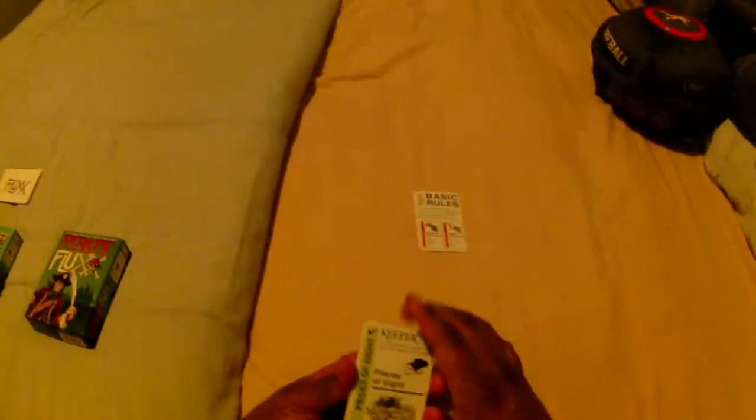The last one is Pieces of Eight. The reason I've got this one is because it has another icon — there are two icons in this particular game. This one's the Booty Icon — that's what that stands for, that's Booty. So you'd have a goal card that has Need Something and Booty. So if you have anything that has this icon, you've won. So that's Pirate Flux in a nutshell — some choice cards to keep an eye on and how it differs from Star Flux and other Fluxes. It's basically some unique cards that help keep this a unique game.